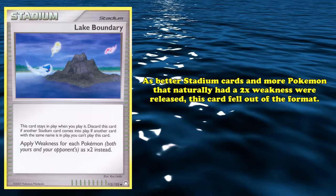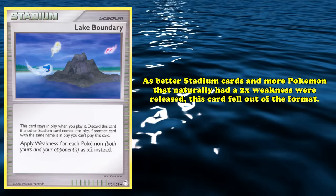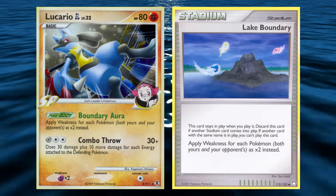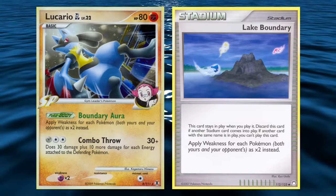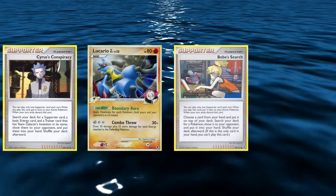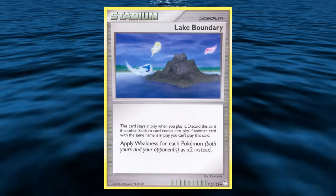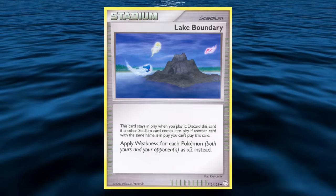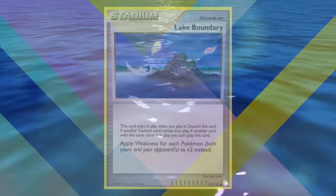Unfortunately, as better Stadium cards released and more Pokémon naturally had 2x weakness, Lake Boundary fell out of the format. It also faced direct competition from Lucario GL, whose Boundary Pokébody had the exact same function but with advantages like being searchable off Bebe's Search or through Cyrus' Conspiracy and SP Radar. Despite having seen play at the highest level tournament, this effect is technically useless throughout a vast majority of the game's history, making it one of the worst Stadium cards.